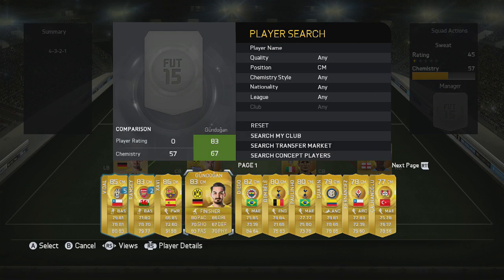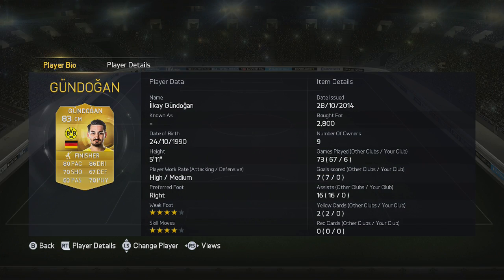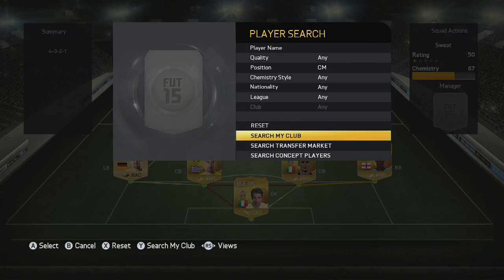This guy featured in yesterday's video and he's back again — Gundogan, absolutely outstanding. Four-star skill moves, high attacking work rate — he didn't let me down and he's definitely a player I'd recommend you try out.